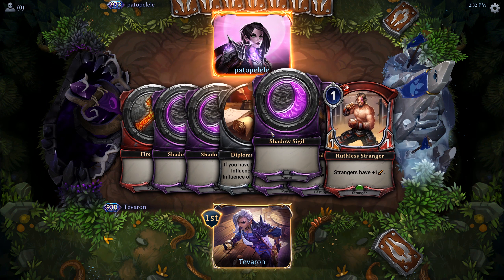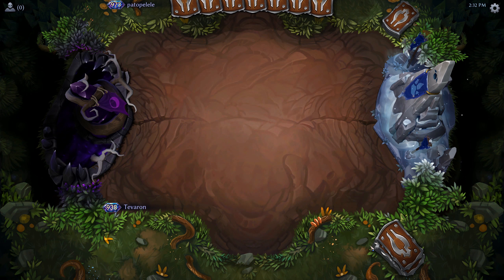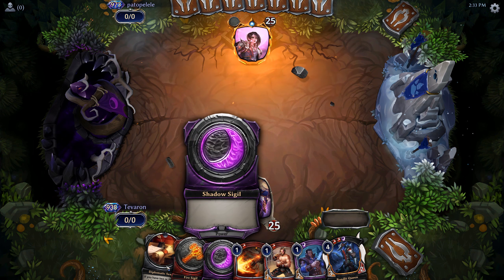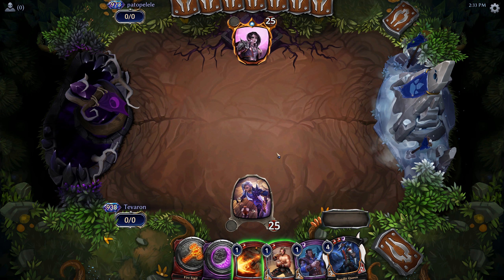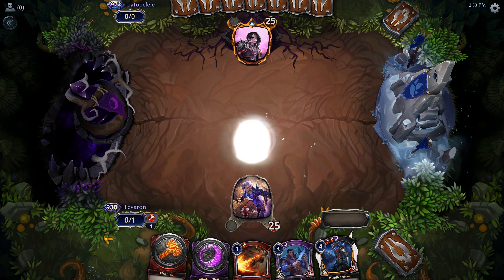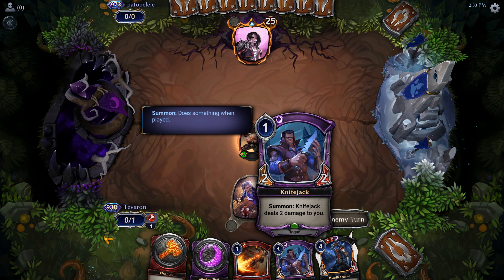Let's not make any more stupid mulligan decisions like that. We definitely want to mulligan this. That's a bit better. We are one power off of Bandit Queen. We'll lead off with the Diplomatic Seal for Fire and play out Ruthless Stranger just in case we topdeck another Stranger — that will make it able to swing for one more damage than Knifejack would have.